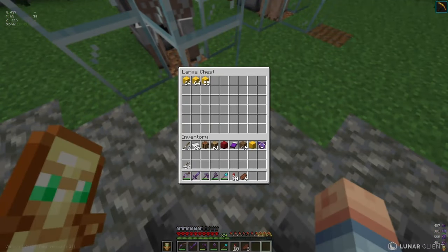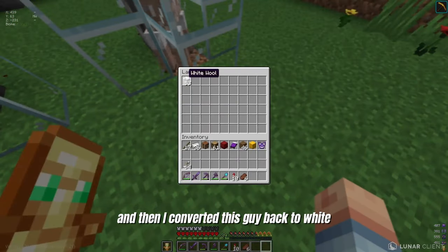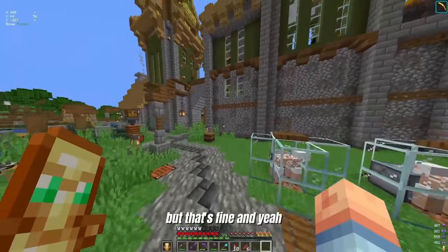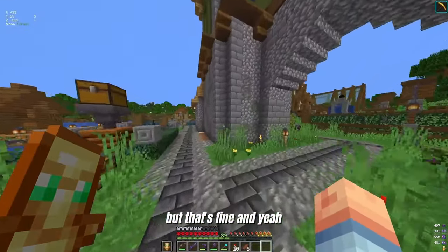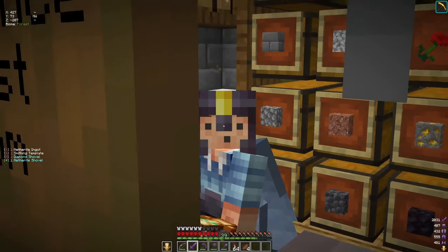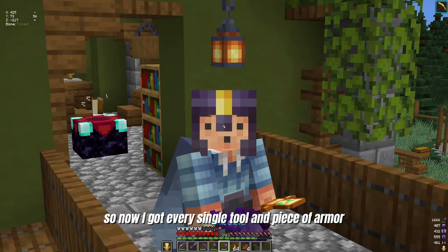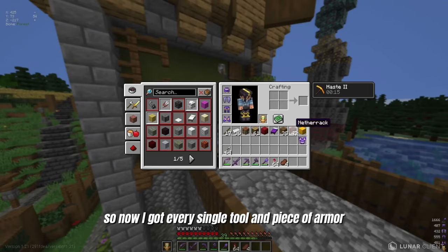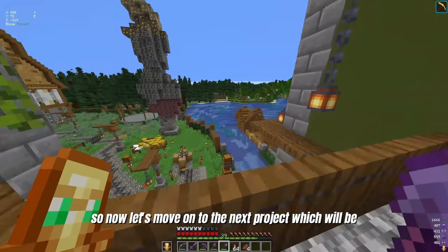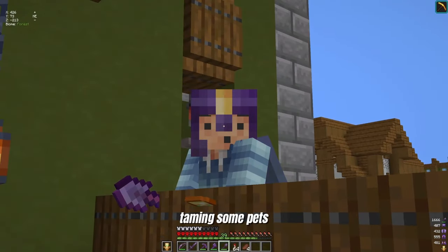If you come over here, I made a sheep farm. It's actually doing really good. I decided to leave this guy yellow and then converted this one back to white. So I got all these guys for no reason, but that's fine. Now I've got every single tool and piece of armor in netherite. So let's move on to the next project, which will be taming some pets.